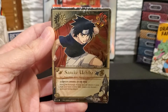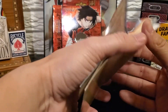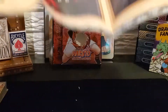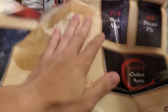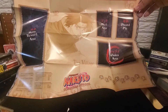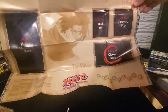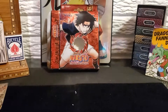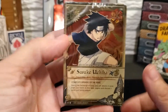We have the same churn markers and game manual. Here's the game mat — this one has the Sasuke mat art. Alright, let's get into the cards and open them up.